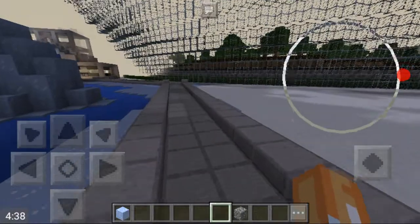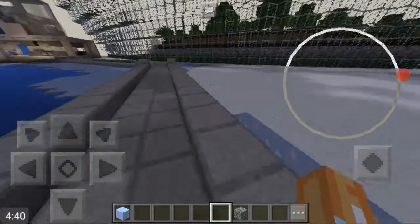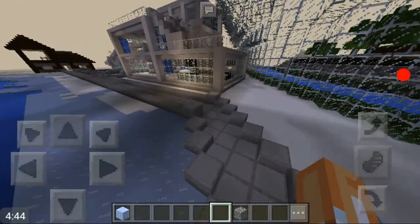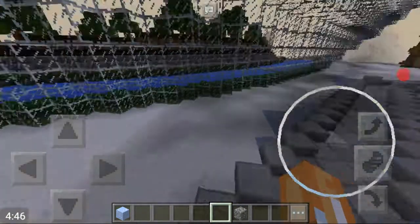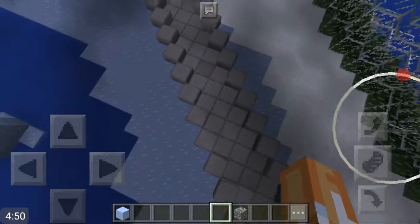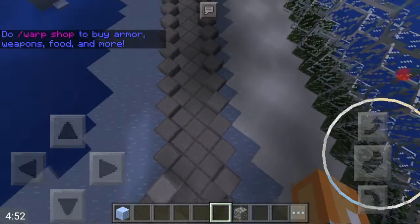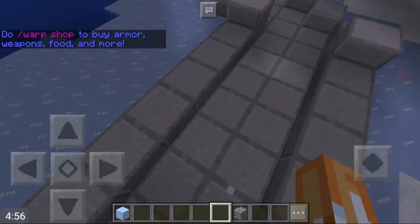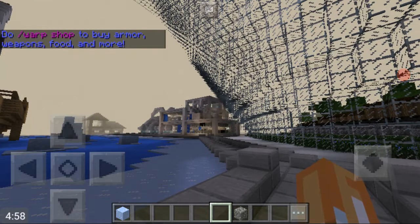Then you can see this path goes all the way around and back into another town area where it splits off. But we're gonna end the video here. There will be a part two — thank you guys for watching and for your support. Sorry it's been a couple of days, but we're back with part one of the Elex Aircraft showcase. Talk to you guys later.